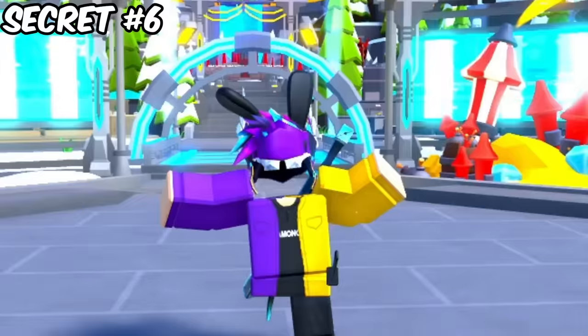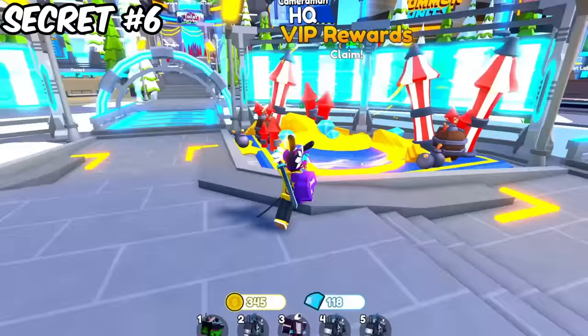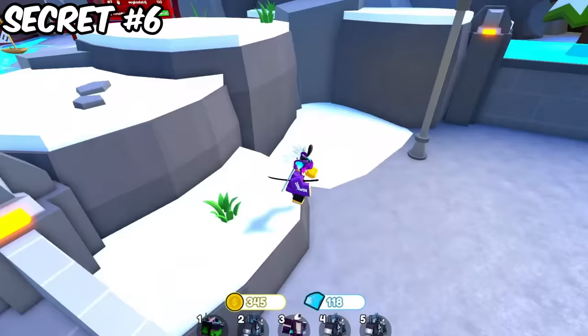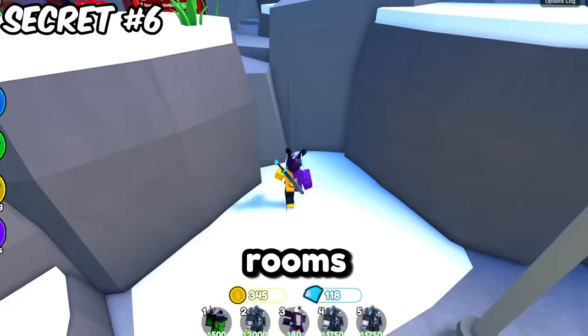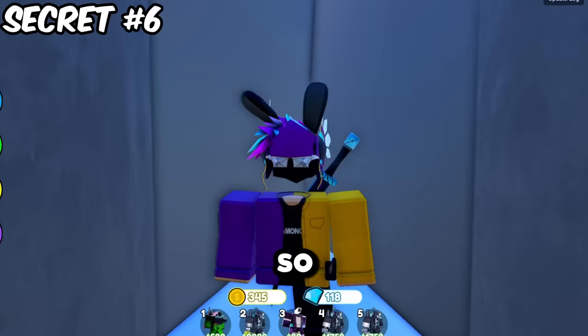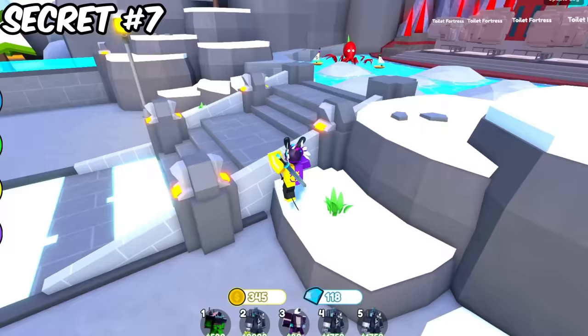This next secret hidden room is even cooler than the last one. Just follow exactly where I go. Make sure you're at these rocks here — behind these rocks are actually secret rooms. Let's go ahead and enter. Here's a small little secret room that no one knows about. If you want me to show more secret rooms, leave a like and a comment below.